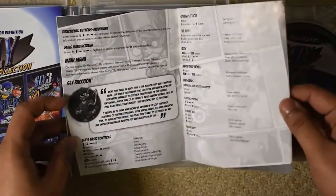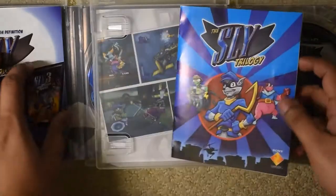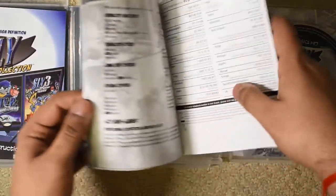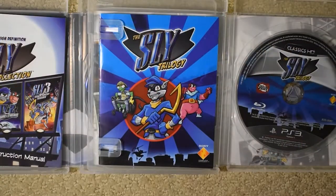Other than that, it has the controls for each game — not really too interesting. It's about the same as the Sly Collection manual. There are controls for the minigames, but really, it's a manual — good reading material when you don't have anything else to do.